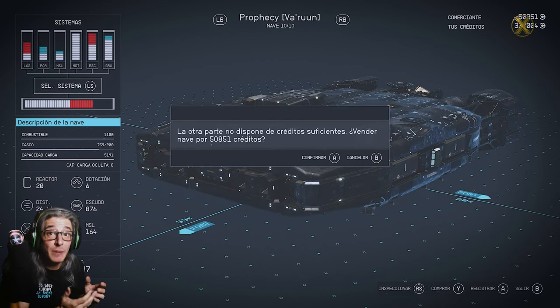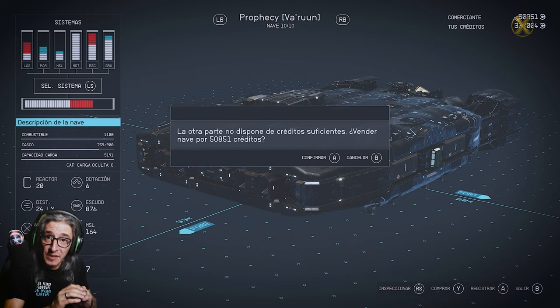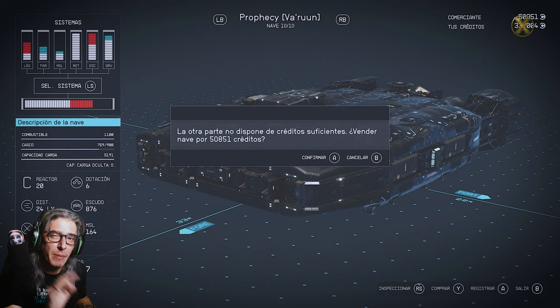As you can see in this case, the other party does not have enough money, but you will be able to sell it for the total credits. Since this seller does not have all the credits, let's go to another one for you to see.